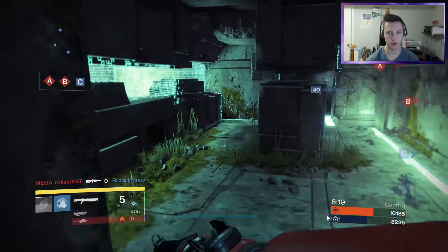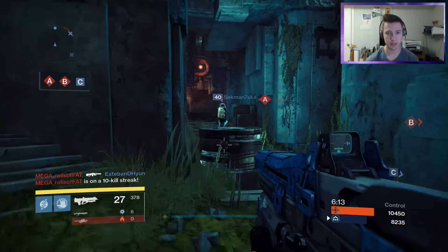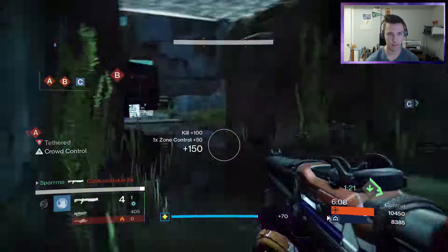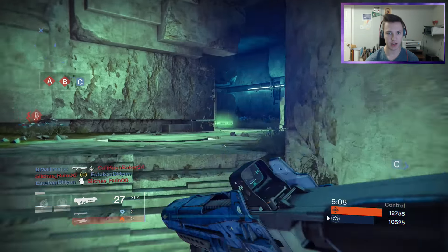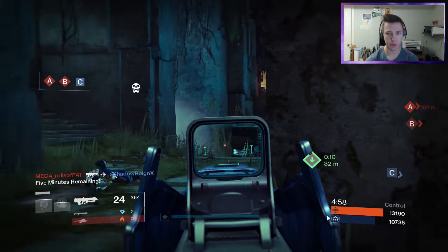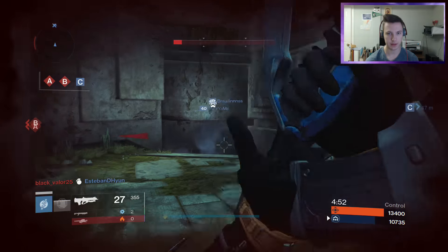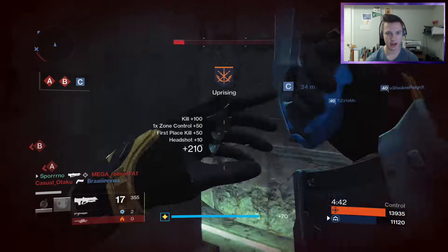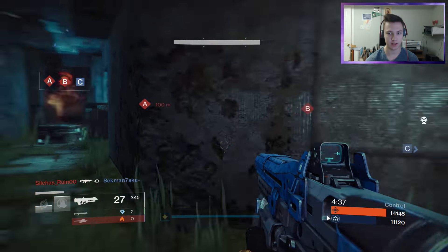This is why I hate being player-down in Control — they get both heavies and you can't do anything because they just use LMGs and all that stuff. Let me know down below in the comments what rolls you guys got on your Hopscotch Pilgrims — I'd love to hear what godly rolls you have and get super jealous. That grenade hurt. You can't outgun a Hopscotch Pilgrim if you land all your shots — this gun is so good.